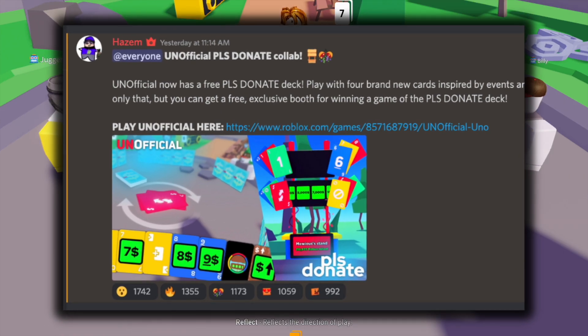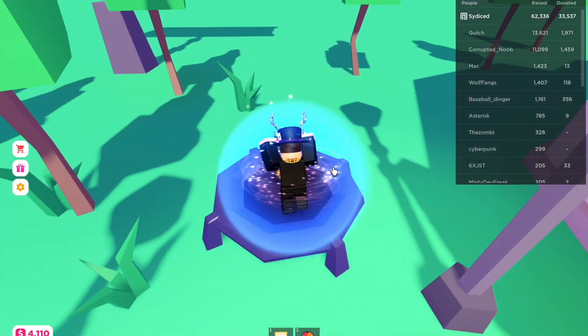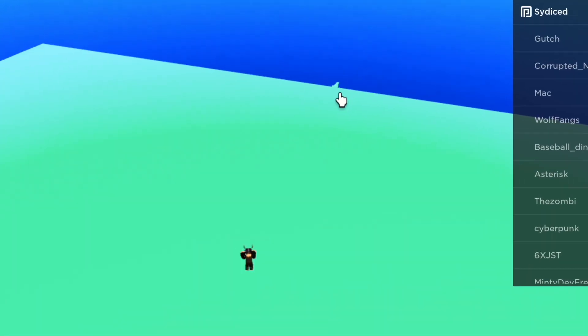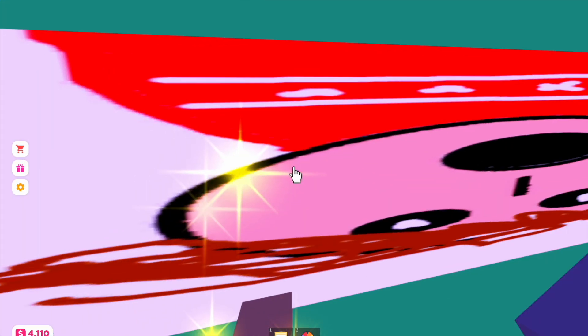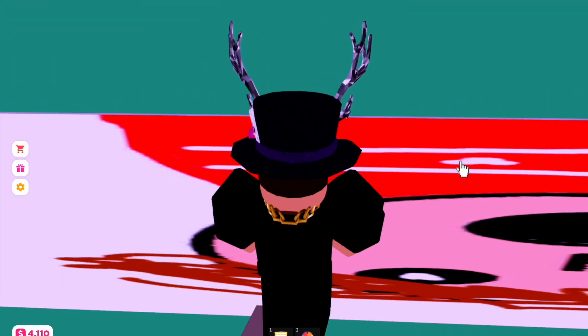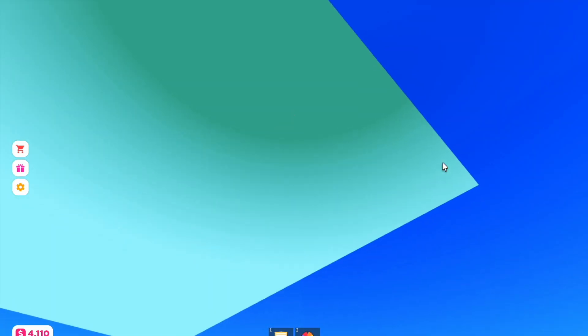Moving on with the fourth secret in Please Donate. This is a secret not a lot of us know about, but if you go to the edge of the map, you can see something sticking out over there. Let me show you. If I jump right here, there's like some rocks. You can click this, but it won't really do anything. I really don't know what the point of Hazom adding this was, but if you jump off, you obviously die.